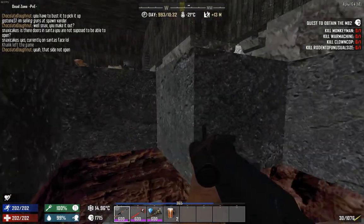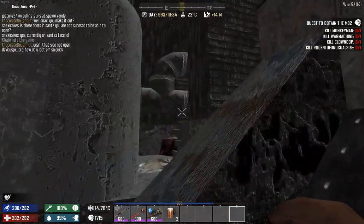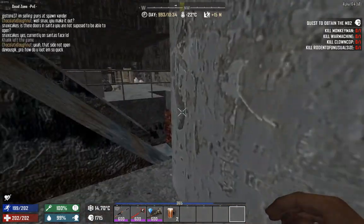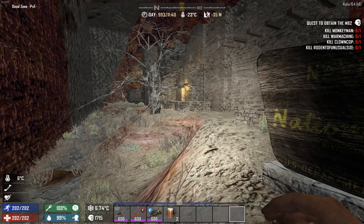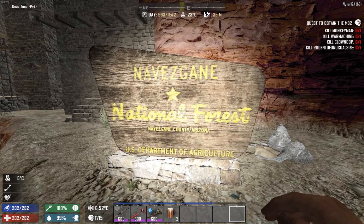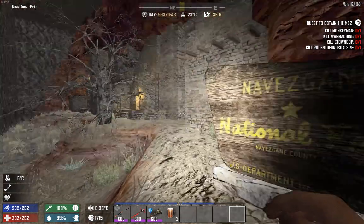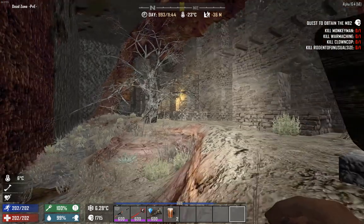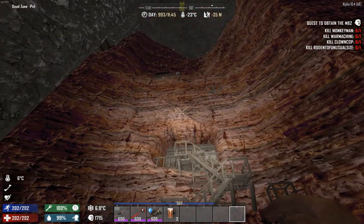Why is this part secret? I actually think I found what this is — this is Nevesgain National Forest. I guess this is a POI from the overworld or just the default map, but I've never seen this before and it looks so cool.